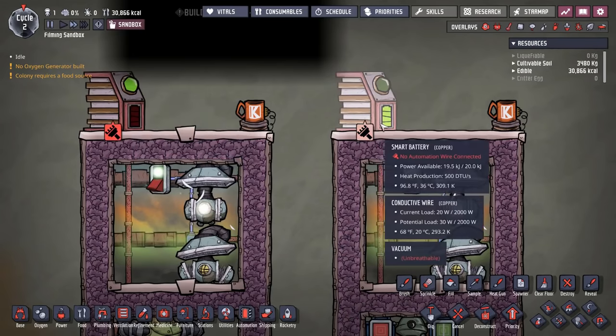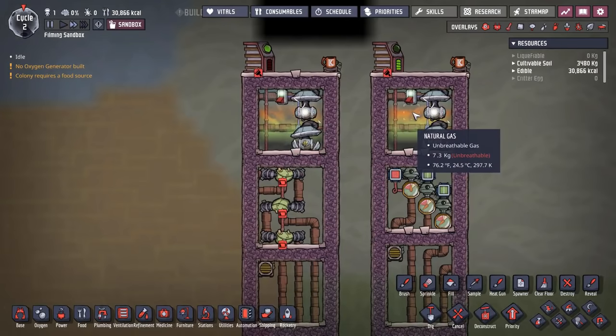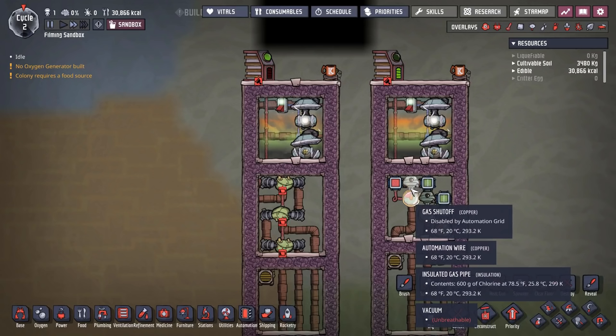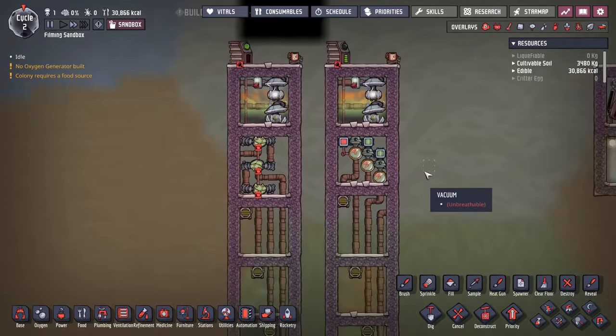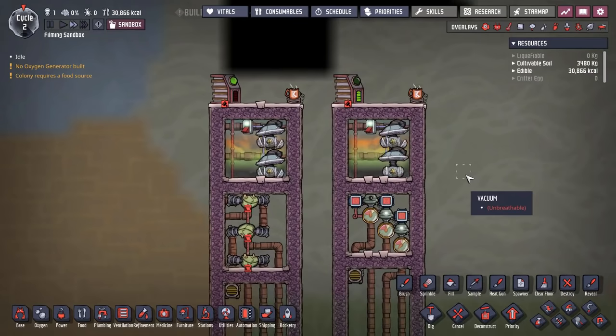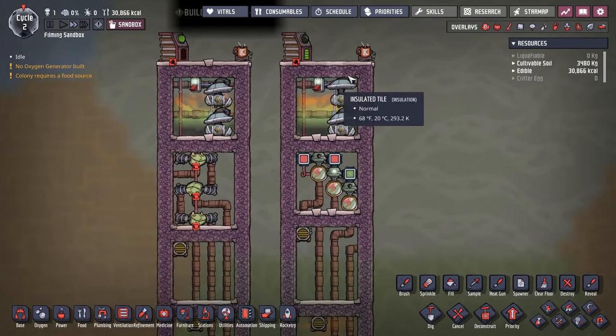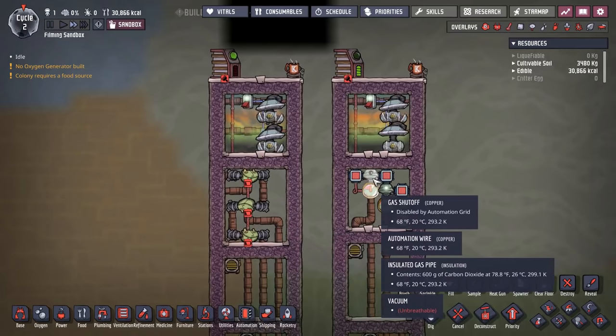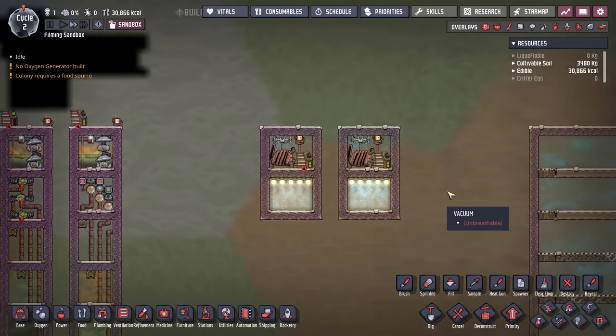This sensor setup is doing an insanely more efficient job at filtering those gases. Both sucked out the same amount of gas and sorted it the same way, but the power savings are just absurd. Take this as general advice: look for power savings by not consuming as much power to do the same jobs throughout your base. This could apply to things as minor as food storage or as major as oxygen production, ventilation, or cooling water for bristle blossoms.